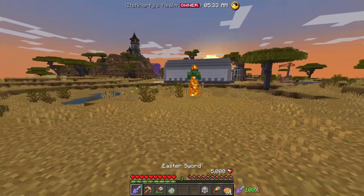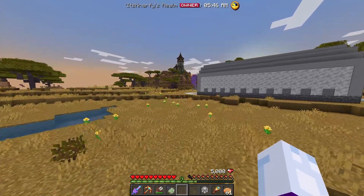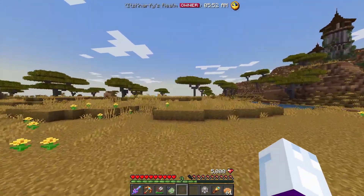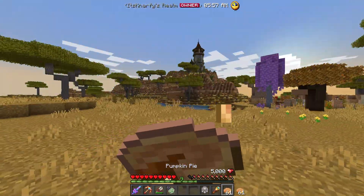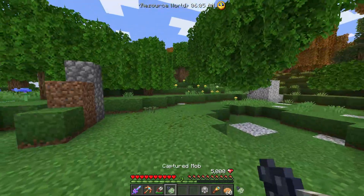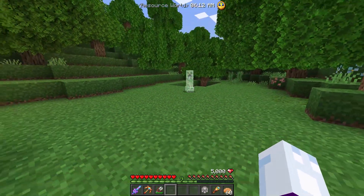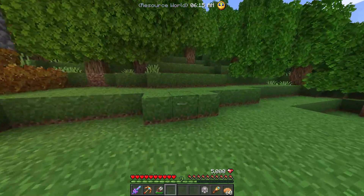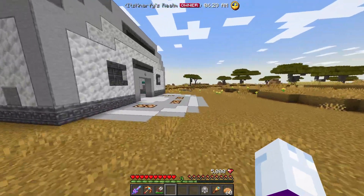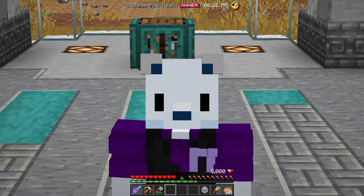It shows you who captured the mob and keeps NBT data — so if you have a named mob, it keeps the name. It also keeps things like colors for foxes or horses, keeping pretty much all mob data. If I teleport to the resource world — a completely different part of the server — and place this guy down, it consumes the capture net but places the mob exactly where you place it. Someone's going to teleport to resource world spawn and there's just going to be a creeper there. I probably should have thought that through.